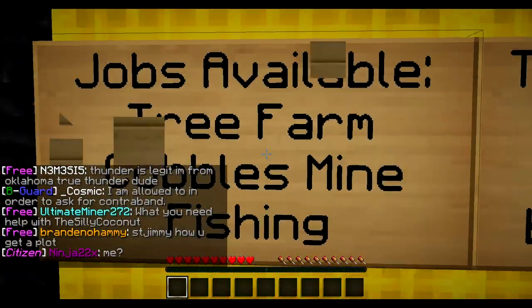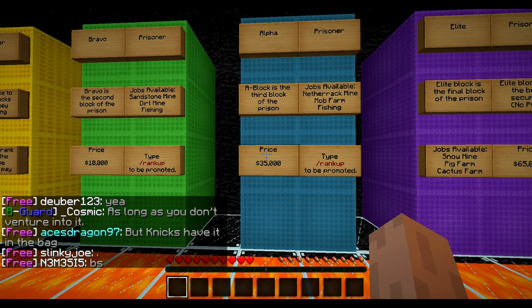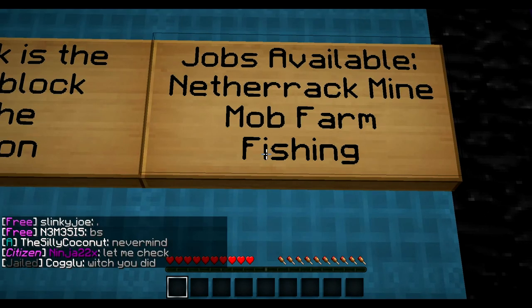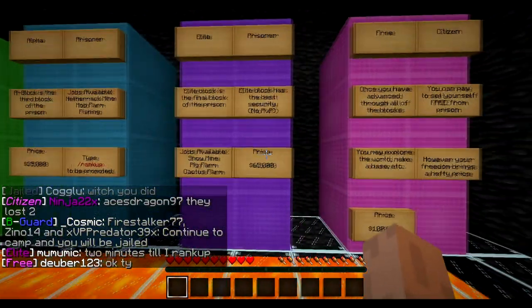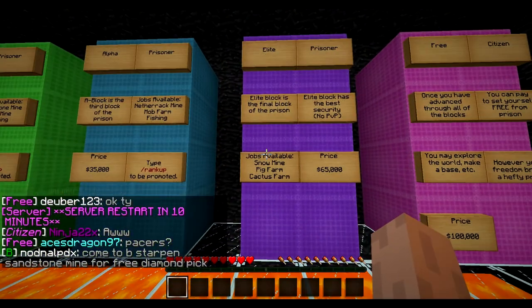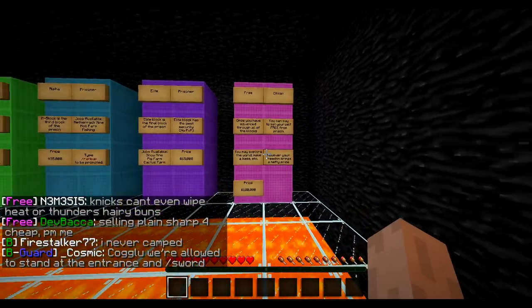When you start off in C-Block you'll have cobblestone, tree mines, and fishing, so you're technically working a job. To rank up from Bravo to Alpha is thirty-five thousand dollars. A-Block is the third block of the prison with mob farming, fishing, and a netherrack mine. Elite Block costs sixty-five thousand, has no PvP, the best security, a snow mine, pig farm, and cactus farm.